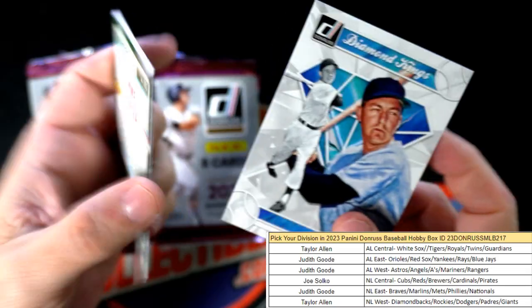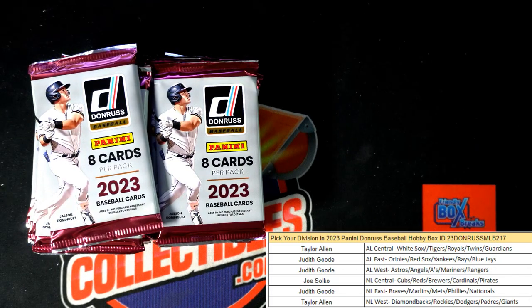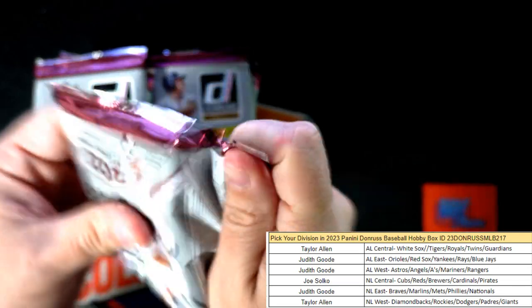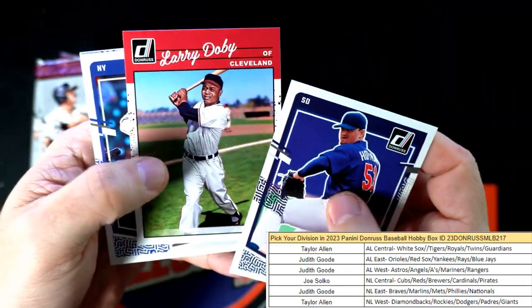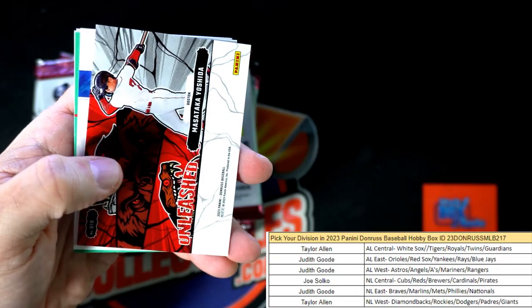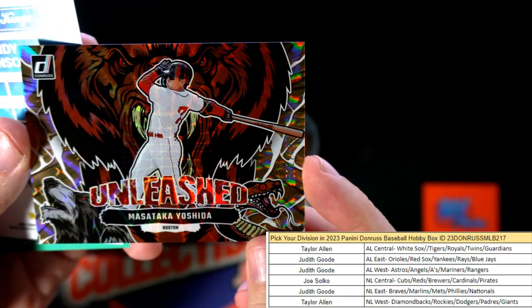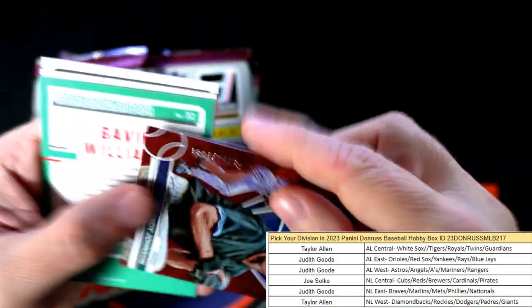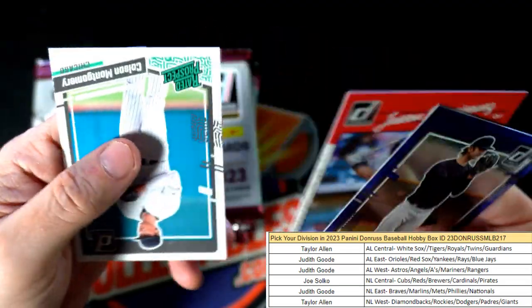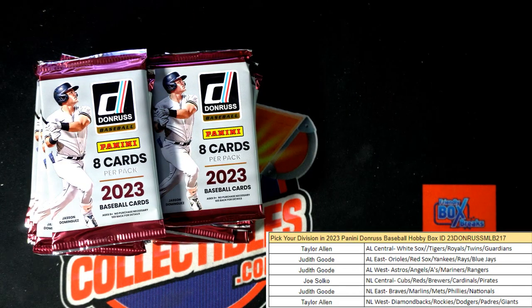Mike Piazza. All right, next up — oh, here we go! We've got an Unleashed right here. That's 572 of 999 — it's Yoshida, American League East, Judith G! That's a fantastic one to get. Yoshida for the Red Sox — I think he's batting .305 in the MLB, he's a stat leader. He's killing it. There's a Colson Montgomery rated prospect — Yoshida's having a great season.